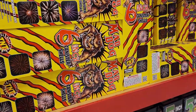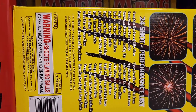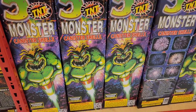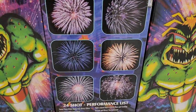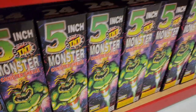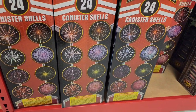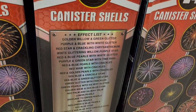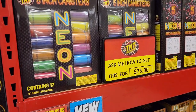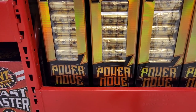Over here we got the Mad Dog six-inch shells by TNT. Here are the performance details — I know it's sideways, you probably gotta tilt your head to read it. Down here we got the five-inch Monster Canister Shells. This is the performance picture — pause it if you'd like to look at all the performance details. Over here we got the Blast Master, 24 canister shells — here are the performance pictures and effects. Over here we got the Neon five-inch canister shells. Down below we have the 18-shot canister shells.